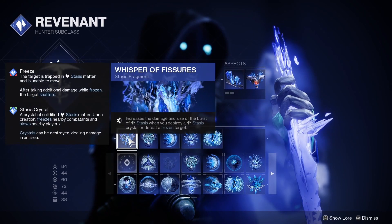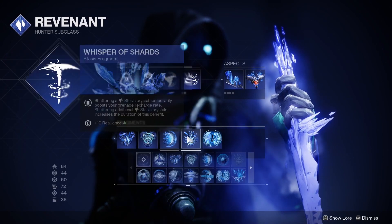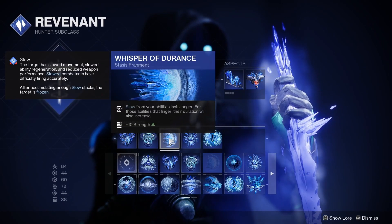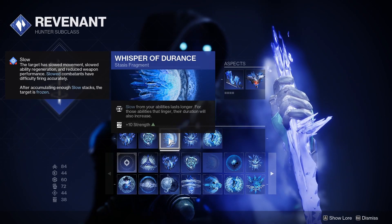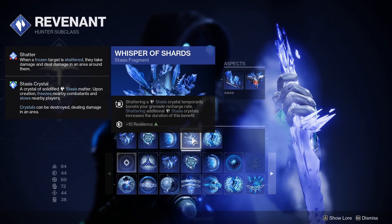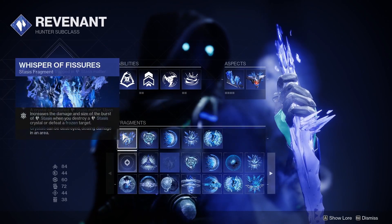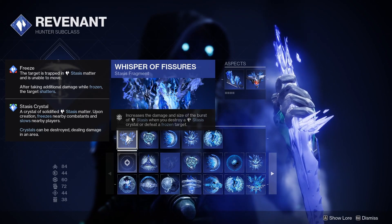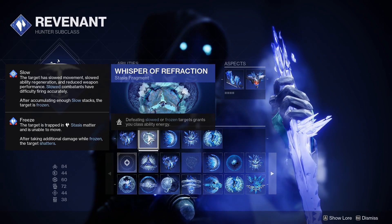For Fragments, I've picked Fissures, Refraction, Durance, Shards, and Rending. This grants our grenade a longer duration and also increases the slow duration granted from that grenade. It also grants grenade energy when we shatter a Stasis crystal. The explosion size and damage from shattering a Stasis crystal or frozen target are increased. Defeating a slowed or frozen target grants us class ability energy.